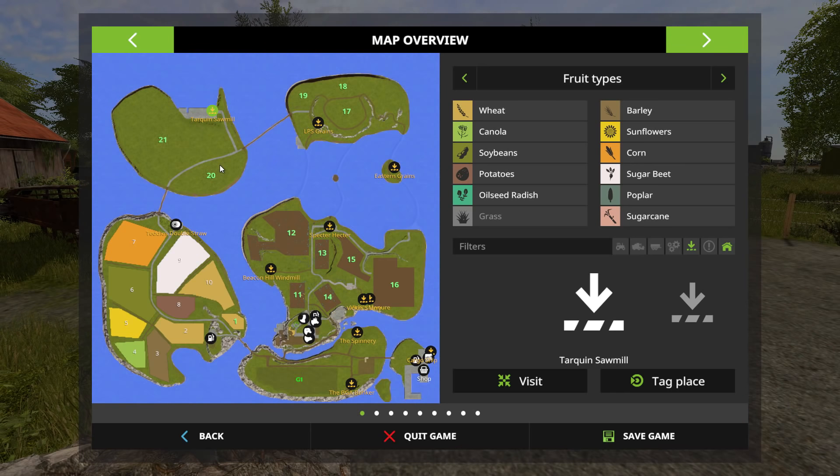These two island locations up here you do own, but they're all covered in trees — this is all going to be forestry. You have a sawmill down on the coastline. There are 21 fields total and you own basically half of them. There's a big grass section down here for mowing, a spinnery right there, and a docking station on the wharf where you buy your animals — that's pretty cool.